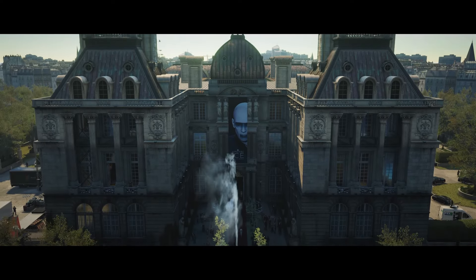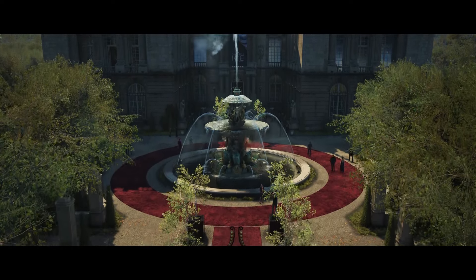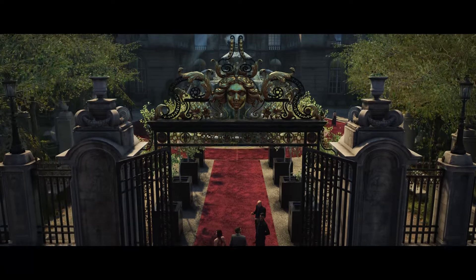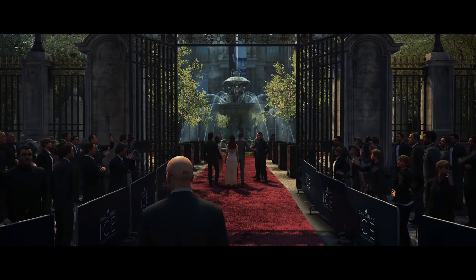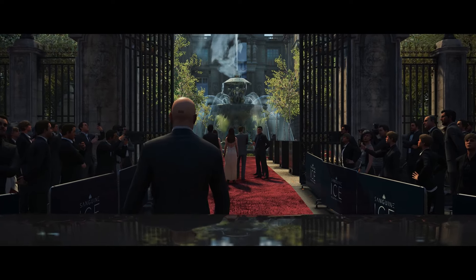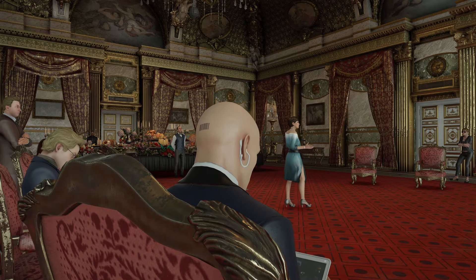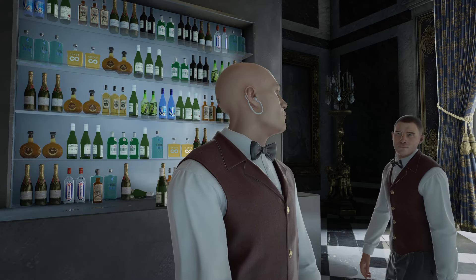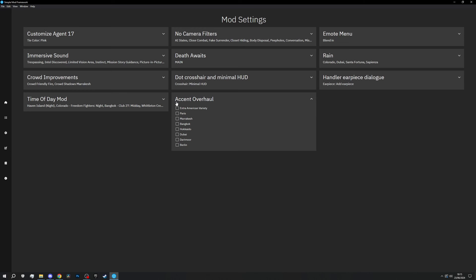This next mod is for everyone who always wondered how Diana communicates with us, and how it could be made more realistic — by making her sound like she's speaking to us over an earpiece. You will find Victor Novikov basking in the spotlight, while Dahlia Margolis hosts the heavily guarded auction on the second floor. And we can even add that earpiece to 47 for all suits and disguises. Diana is not the only one we can make sound more realistic though. With the accent overhaul mod, guards and staff in all maps you can see here will use a more fitting accent for the location they are in.